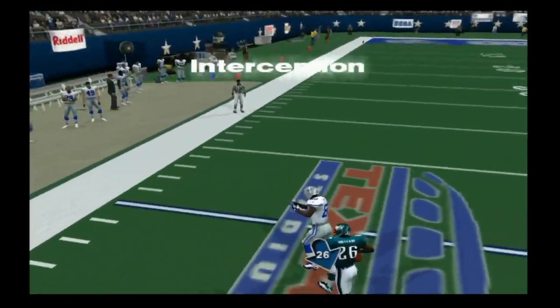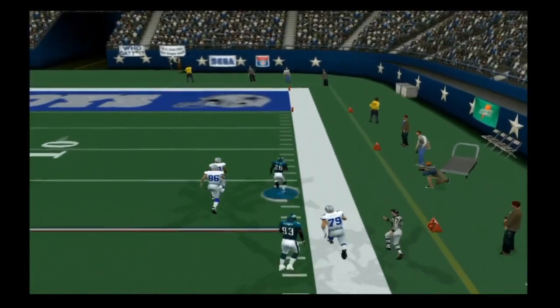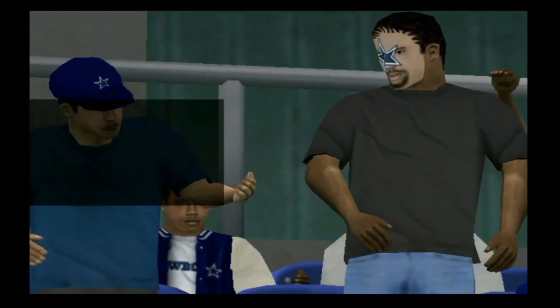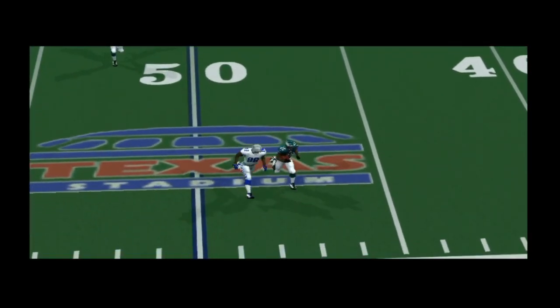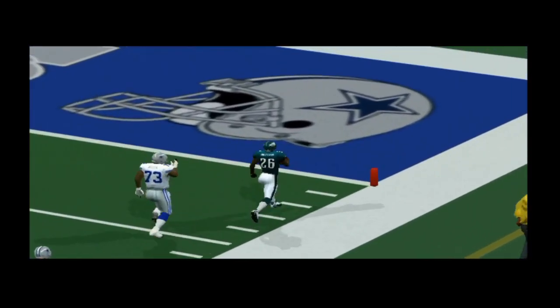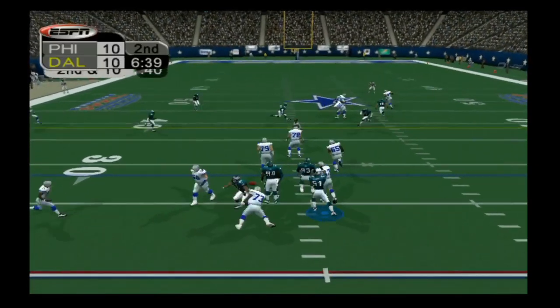And on the next play, Lito Shepard intercepts the pass from Quincy Carter and is gone — gets a great block from his teammate and scores. Just like that, in the flash of seconds, the Eagles have tied this thing up in the span of two plays. It is now 10-10. You can see the block thrown by Javon Kearse there to help Lito turn on the jets and get into the end zone for another pick six to his name.